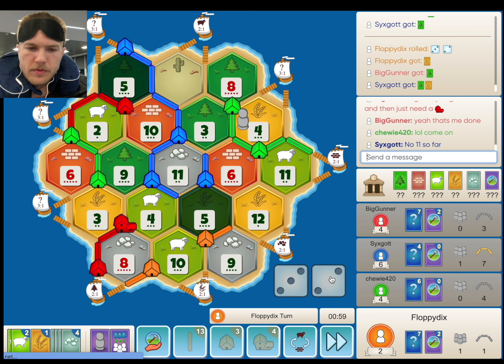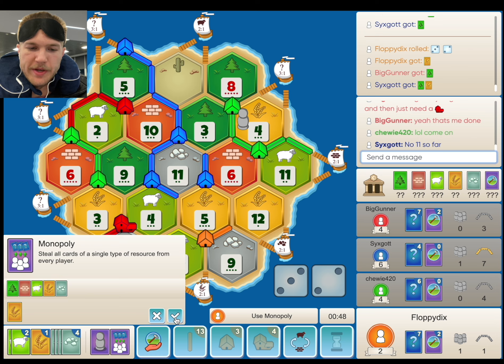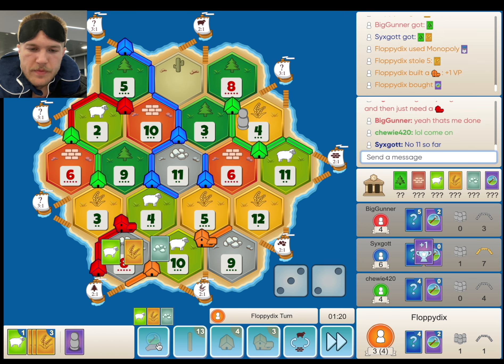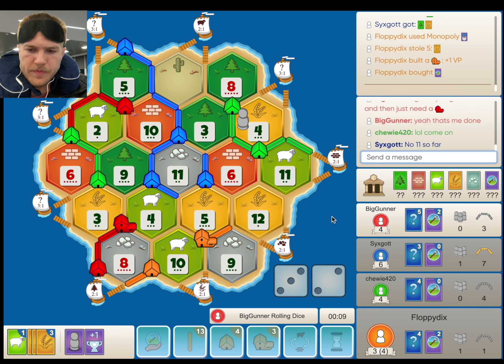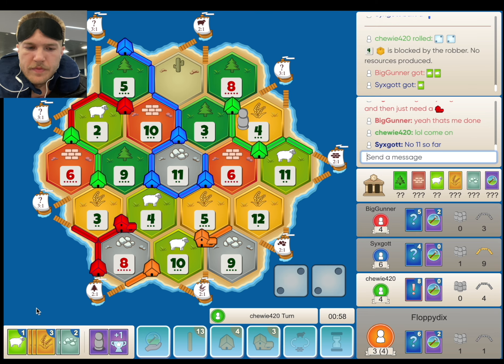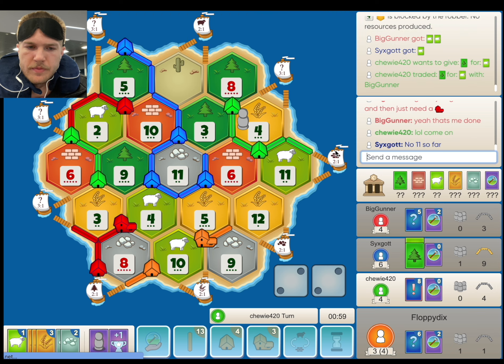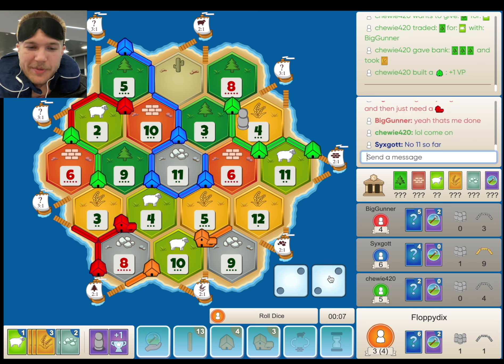A lot of wood on the board as well. I think we just Mono the wheat here though. I know it looks ugly, but we need to do something — it hurts red, it gets us the city and a dev card. That's huge. A little later for us than we wanted. Another 4 — so red has sheep. Wow, red trades that. I can't believe he gave him that settlement — I think that's a bad trade, all day.